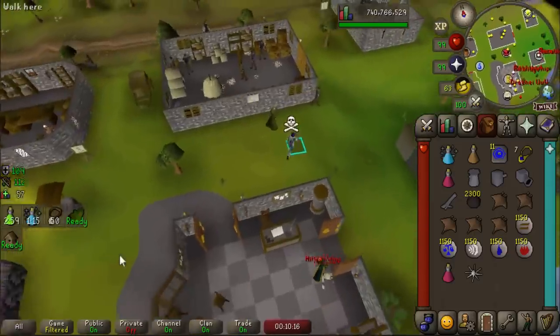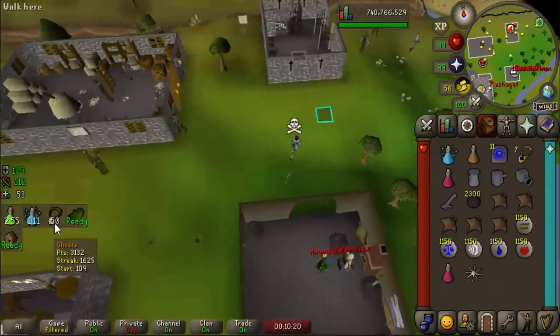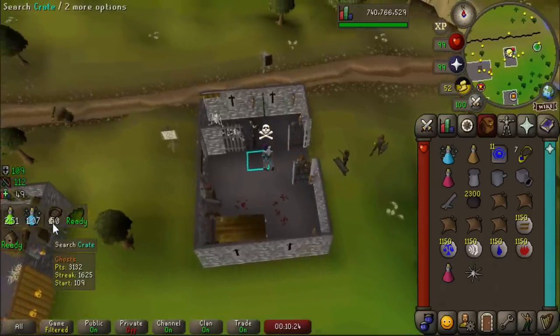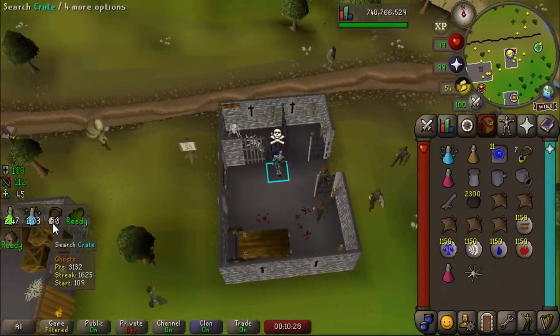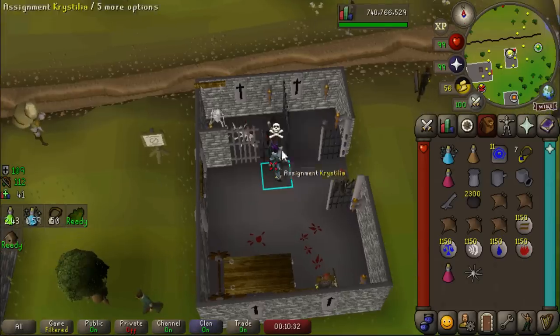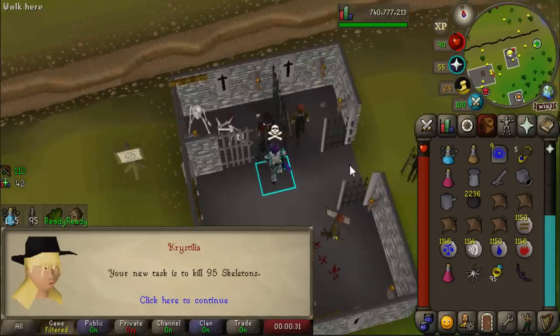I feel like I've got to mention this because I've seen this a lot on Twitter. I got a ghost task, which does give you Slayer XP from Revenants, but it does not give you the boosted drop rates. I've seen Modash confirm this on Twitter - I promise I'm not trolling. So if you get the ghost task, don't do it at revs. Also I got 50 of them, so I think I'm just gonna skip them - where do you even kill ghosts?